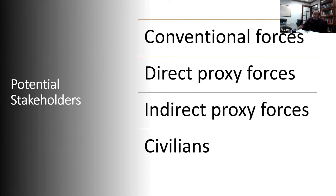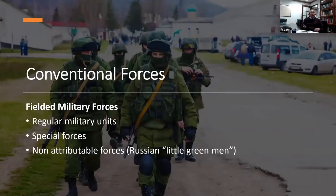Who are potential stakeholders? Conventional forces: fielded military forces, special forces, and non-attributable forces — such as the Russian 'little green men.' These are the first stakeholders to consider.